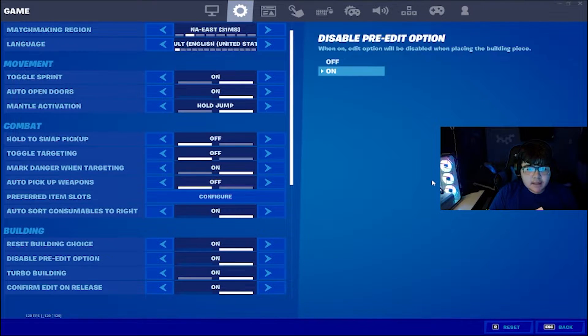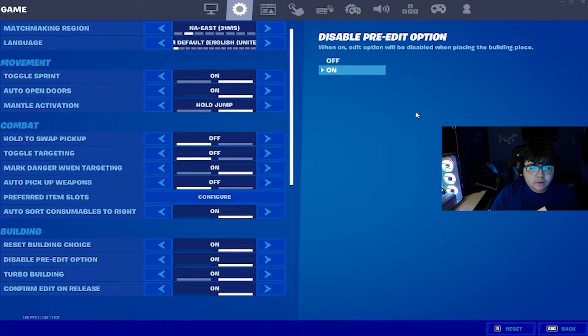Make sure to have Confirm Edit on Release on, because this will make your edits 10 times faster, I promise you. Turn on Turbo Building and disable Pre-Edit, because you don't want to mess up edits while building or editing random stuff. Auto Pick Up Weapons is up to you if you want to pick up weapons right away — I personally don't like it. Make sure to turn on Toggle Sprint because you don't want to hold two buttons.